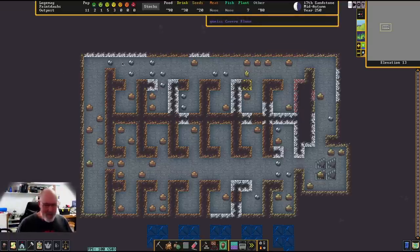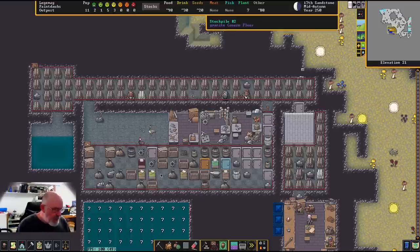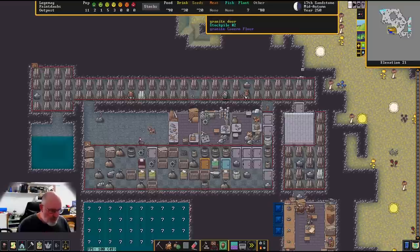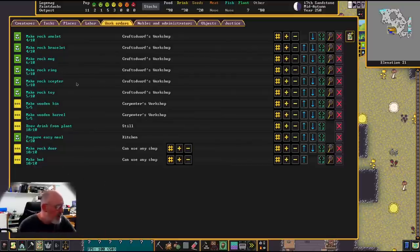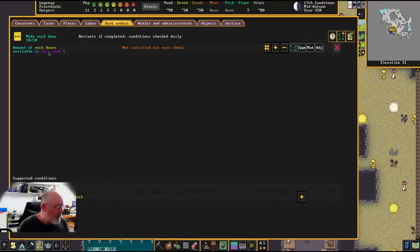It'll come. So let's get into it — this is the bedroom layer. I'm going to show you how to build bedrooms; it's fairly simple. All you need is a stock of beds and doors. If we go back up to the work orders, we started off by making 10 rock doors and 10 beds, and we've got them on a loop: when there's less than five doors, build 10 more. Same with beds.